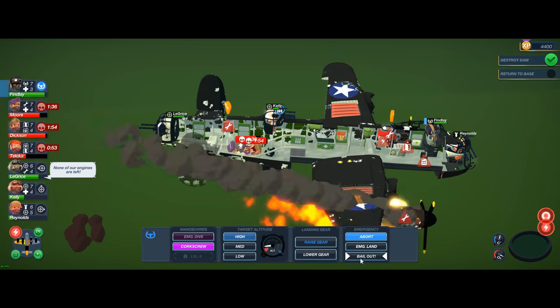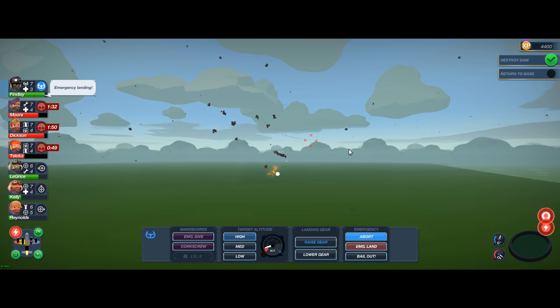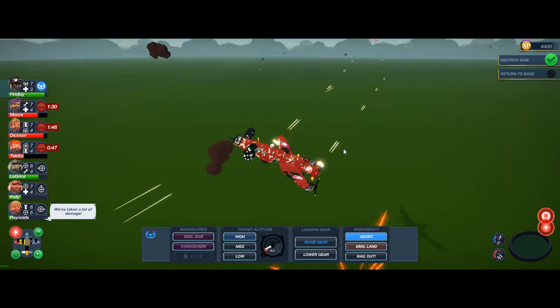I've got two crew members down — time to take my navigator off and desperately try and revive some of these guys. My final, only working engine is now on fire. I'm desperately trying to gain altitude for an emergency dive — there's a chance if you emergency dive the fire goes out. Too late. Looks like the engine cut out. I've got three crew members down and no engines running.